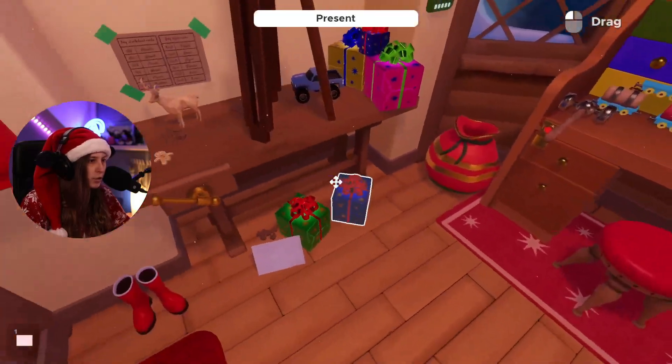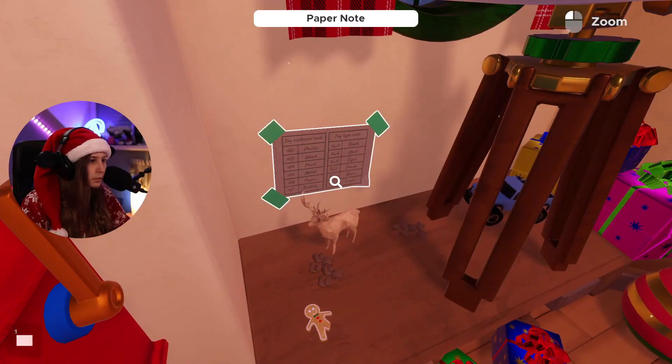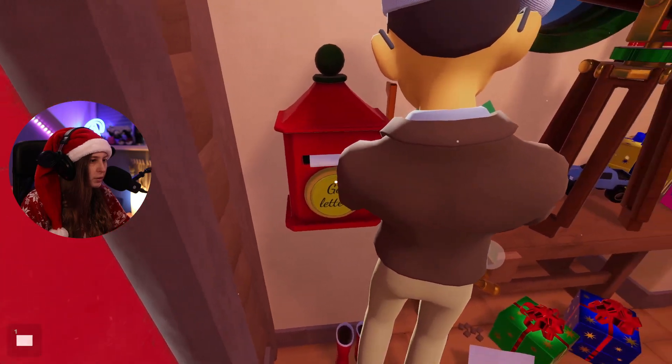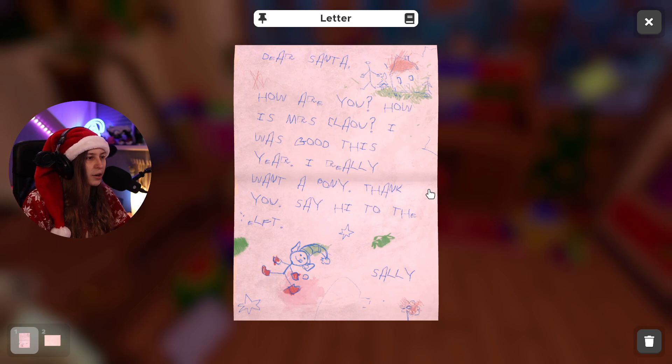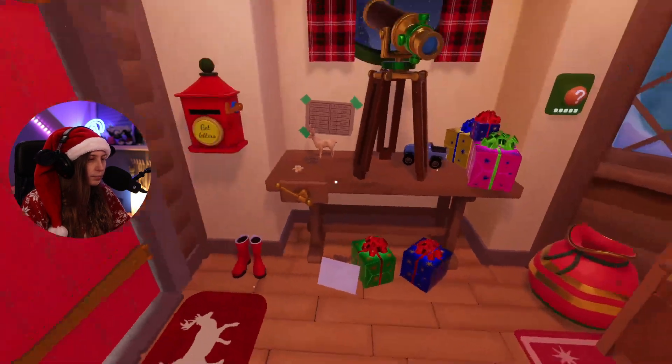There's a paper note over here that says 'material' but how do we know which one we want? 'Dear Santa, how is your cloud... never mind that. I was good this year, I really want a pony. Say hi to the elf.' This person wants a pony!